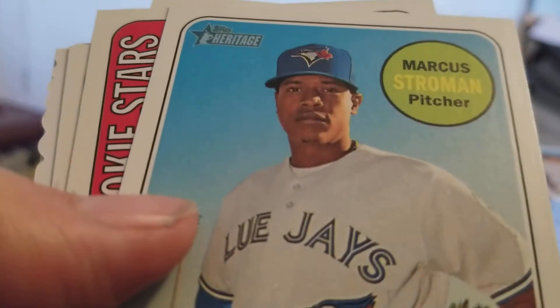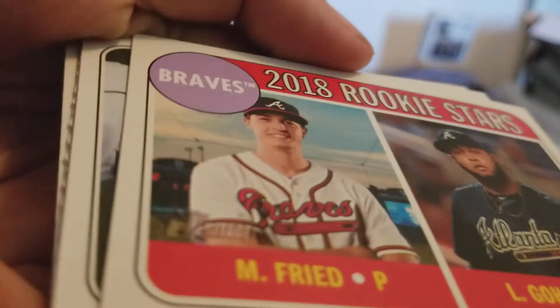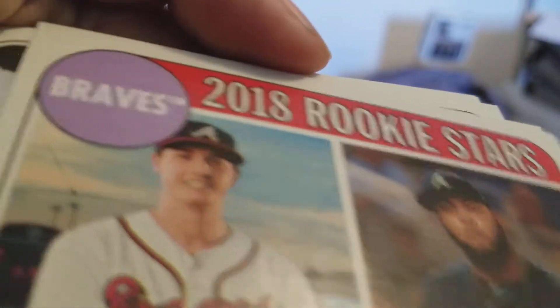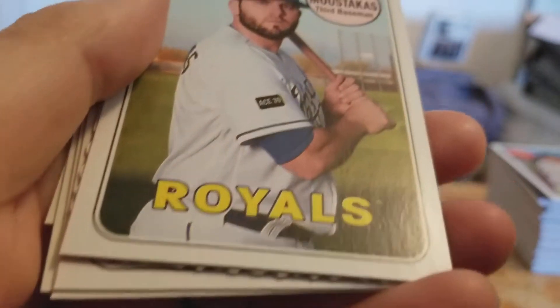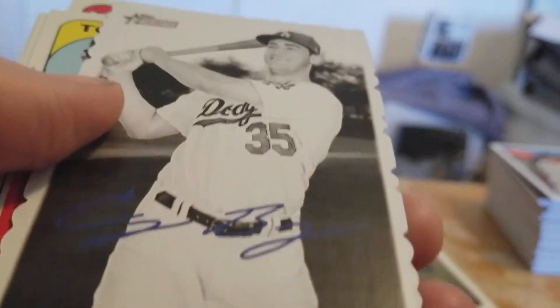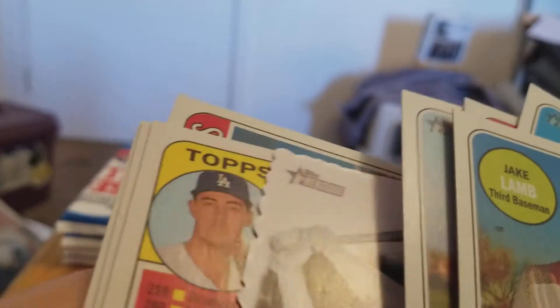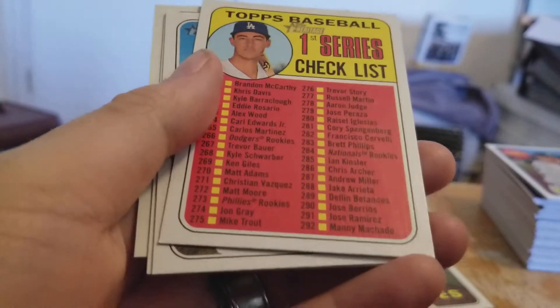Jake Lamb. Rockies — I dropped it. Rockies for the Braves. There's a deck of legend — it's a Dodger. Oh — Cody Bellinger! How about that? Awesome sauce. There's a checklist — I like these cards, they're awesome looking.